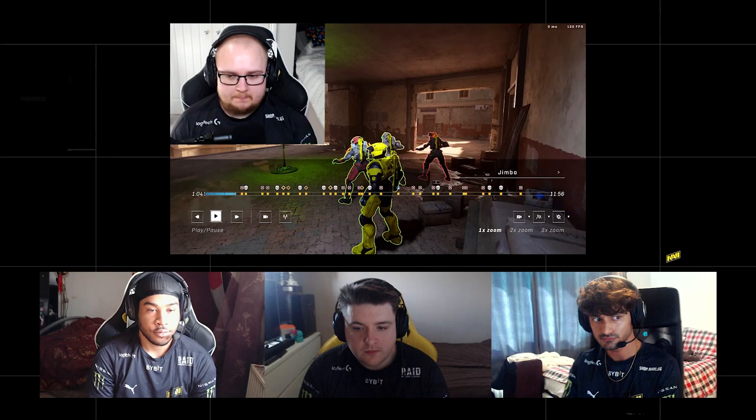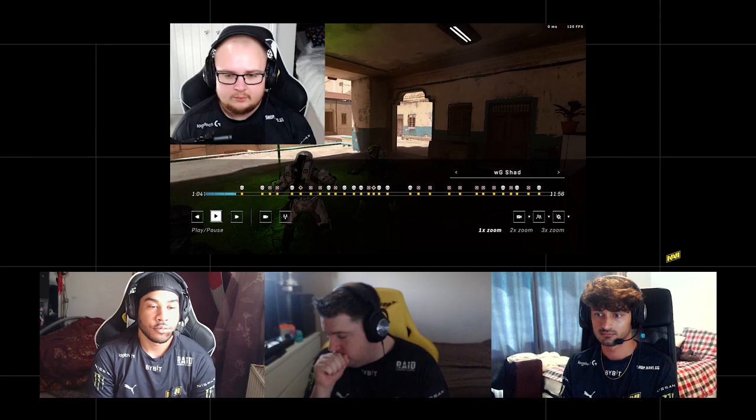We'll get straight into it. Unfortunately, Kimbo is on the other team in this review, so we'll try and work around that. On Bazaar, like a lot of the Infinite maps, the opener is just genuinely a fight for map control because there are a lot of power-ups at spawn — the overshield, which gives you basically double health, and the rockets, which are incredibly important to contest.